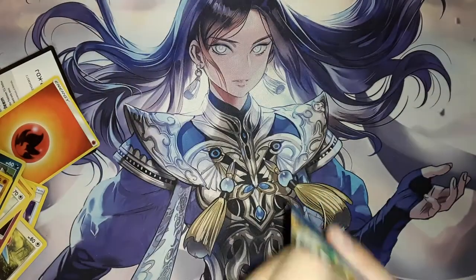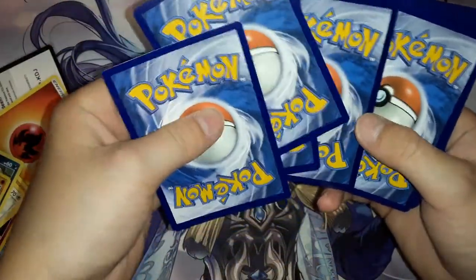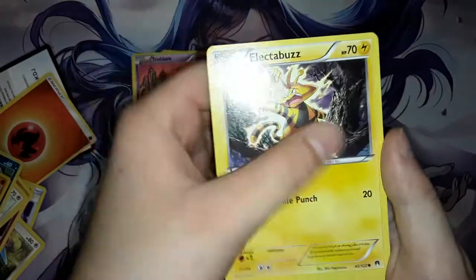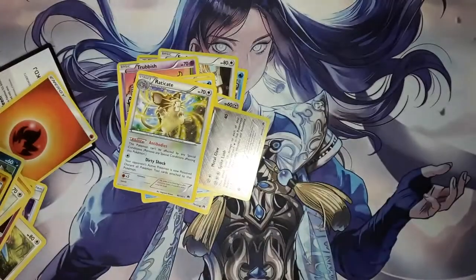Come on, give me something good. Please say this wasn't a big waste of 40 bucks. Go enjoy yourself some free Pokemon. A Dewgong, a Cloyster, a Kricketot, a Fraxure, a Torchic, a Trubbish, an Electabuzz. Oh my. Damn it, damn it, damn it. See you guys later in peace.